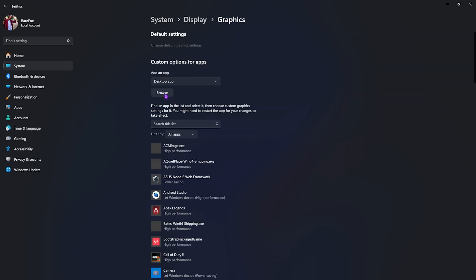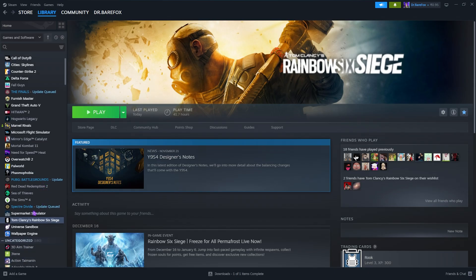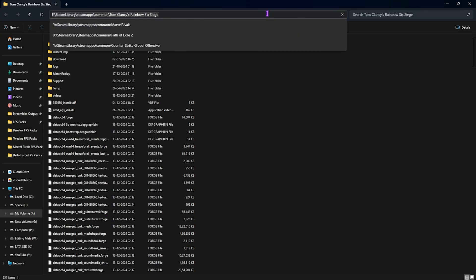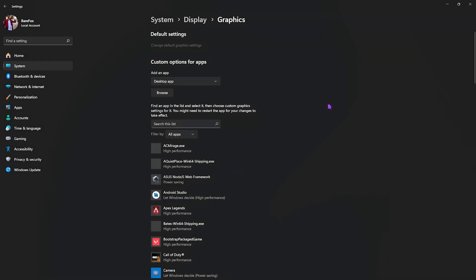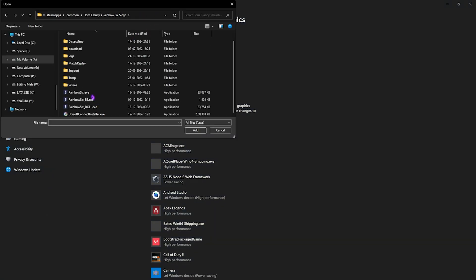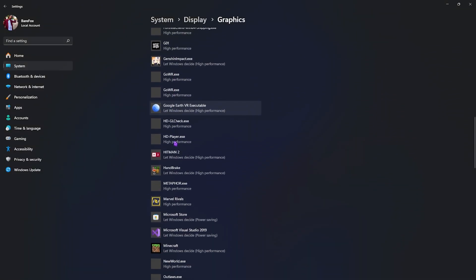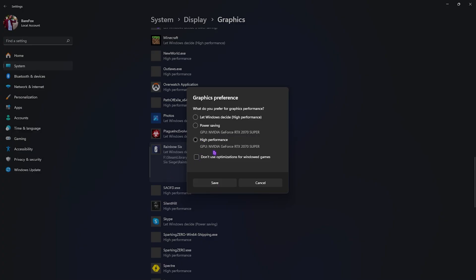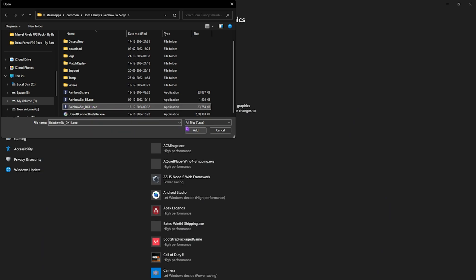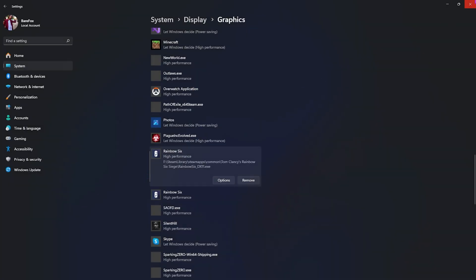After that, go back to Graphics and click on the Browse button. Find your game installation — if through Steam, right-click, go to Manage, then Browse Local Files. Copy the file path, paste it in the settings browse field, then add Rainbow6.exe and select High Performance, then click Save. Also add Rainbow6DX11, set it to High Performance, and click Save, then Close.